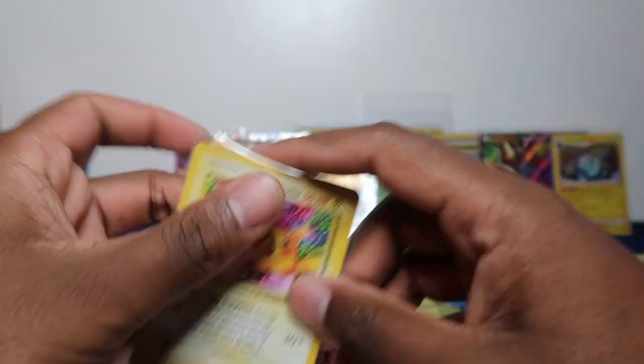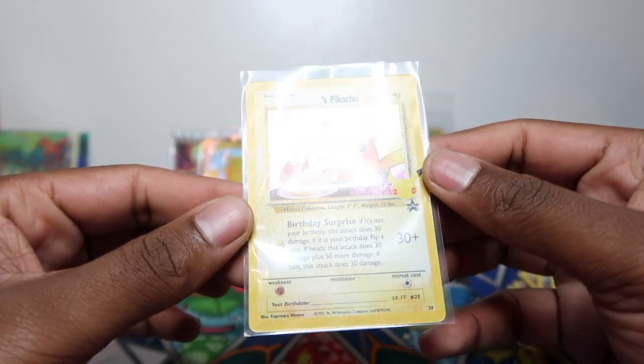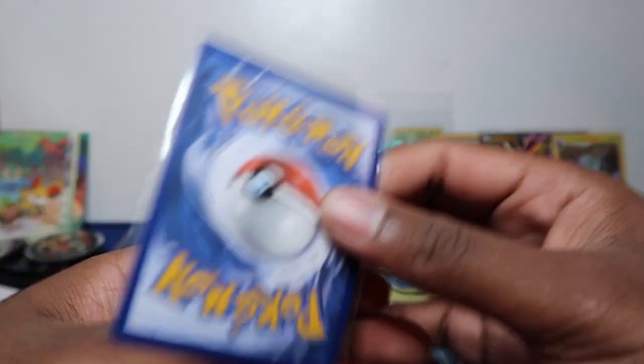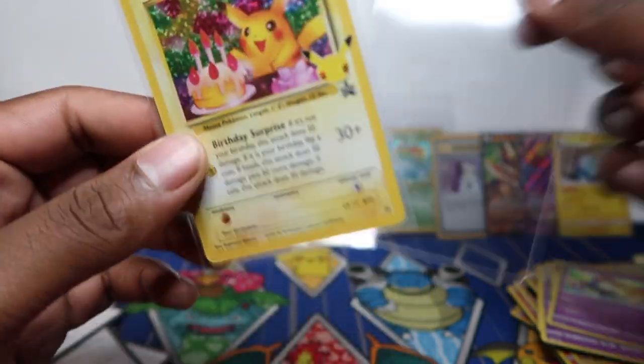Let me know what you think of the overall pull rates — is this better than an ETB with seven packs, or 14 packs of celebrations? Was this better than the ETB, a Zacian box, or a Charizard box? Have mini tins been better than other products? Let me know in the comments.